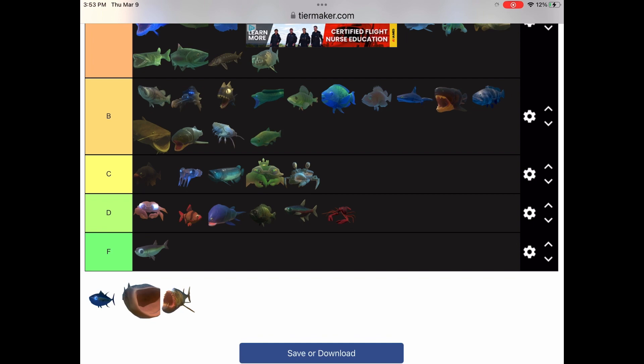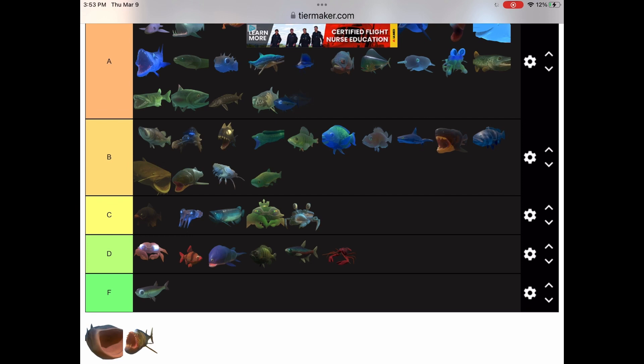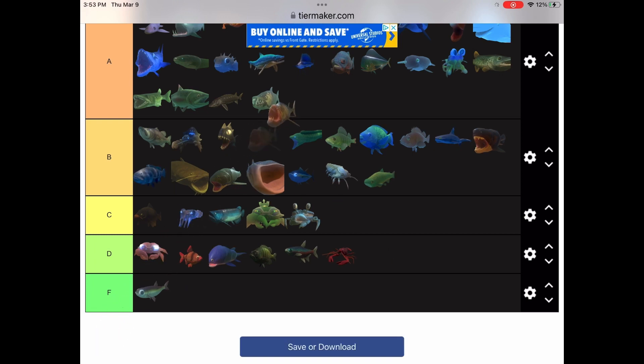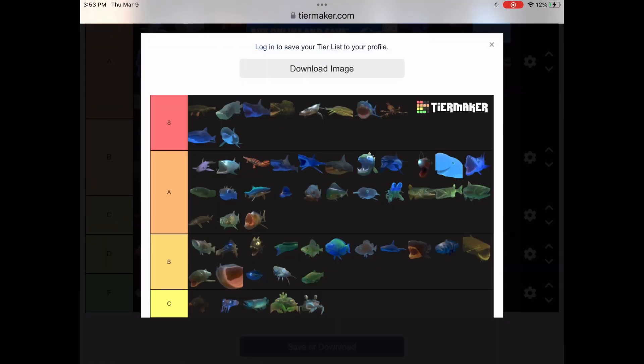Trilobite B tier, trout B tier. Tuna — I'll put it in B tier too. Whale shark — just because it doesn't have a strong bite, I'm gonna put that in B tier. And there's a fact: the whale shark is similar to the barracuda in a way, because it doesn't have a lot of health — it's pretty fragile.